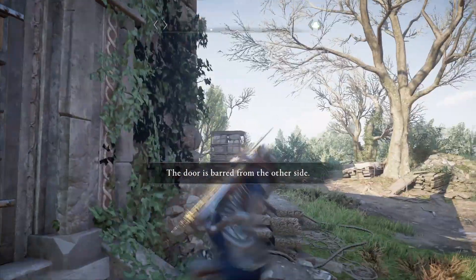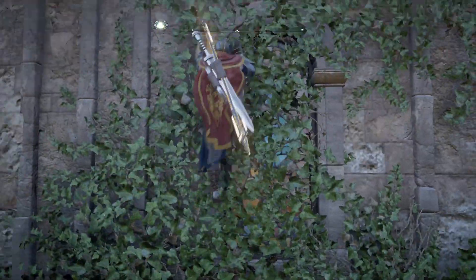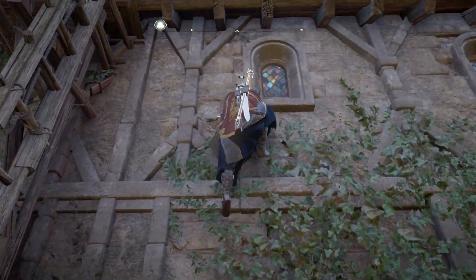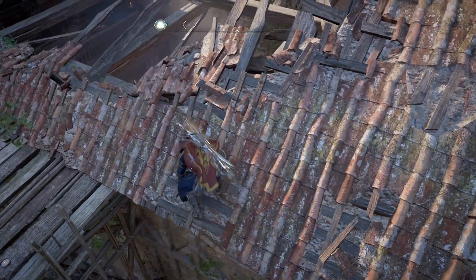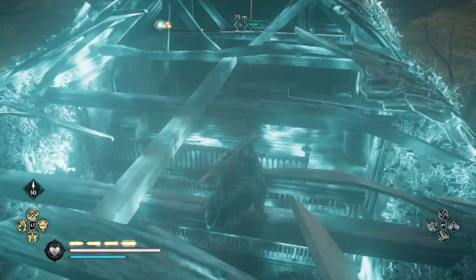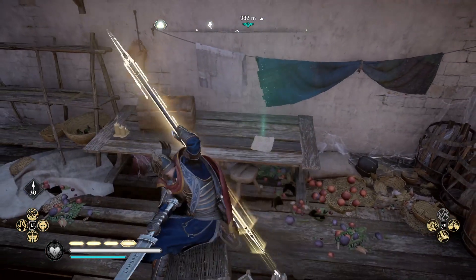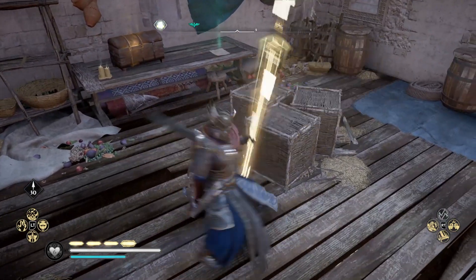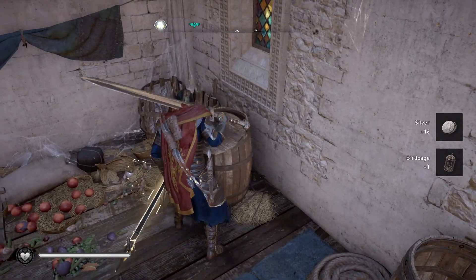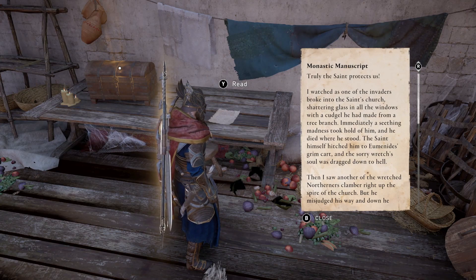The other side must be barred - of course. I don't think there's a roof on it so I shouldn't be worried about the door being barred. No roof. Yeah, there's one right there and a blue - message for us. Take everything they got. What's the message read? Domestic manuscript - 'True saints protect us.' Gonna pause and read it.